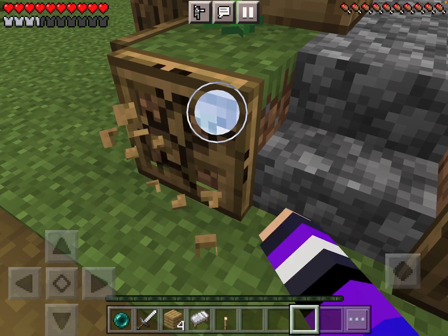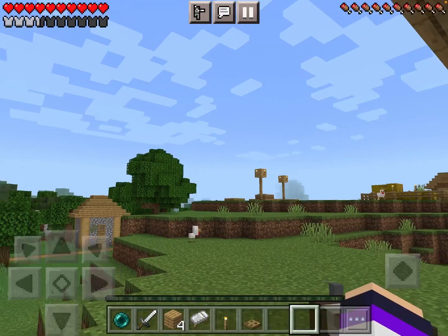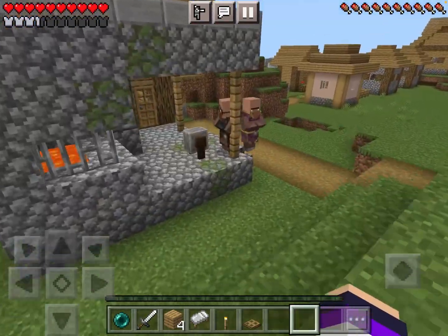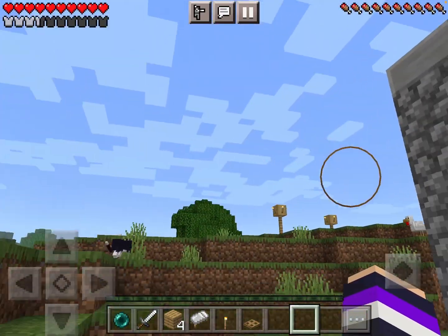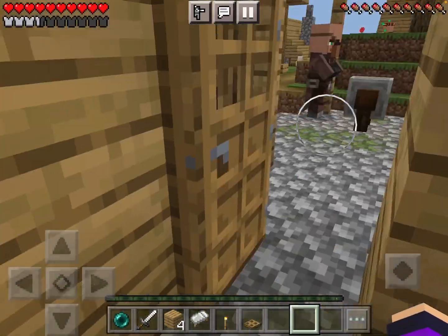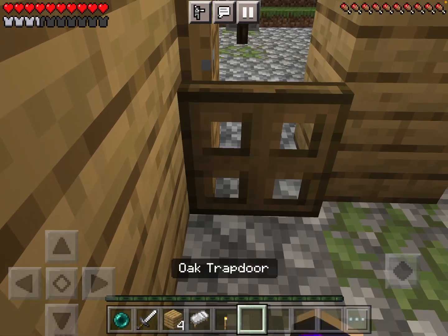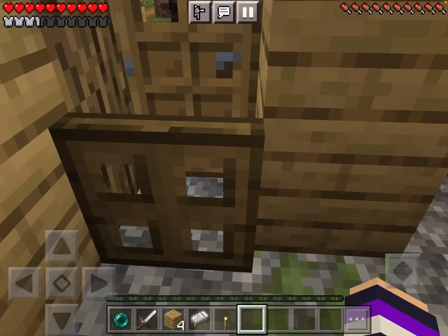Let me just get a trapdoor first because once I have enough stuff I'm going to teleport to the top of that tree and make a little tree area where I can live. That would be way easier.